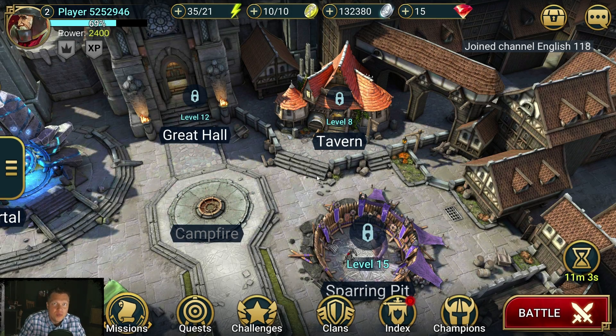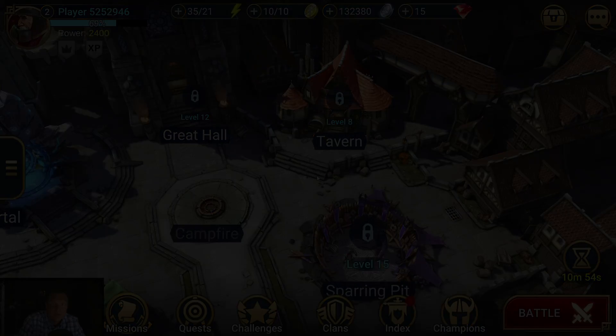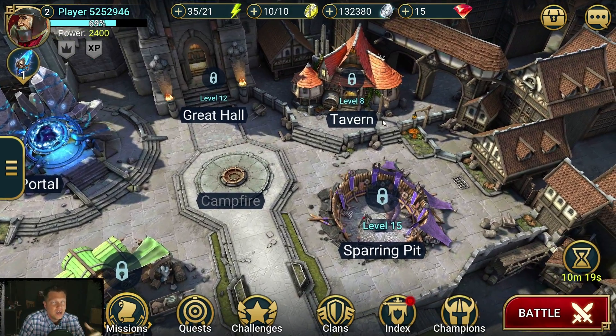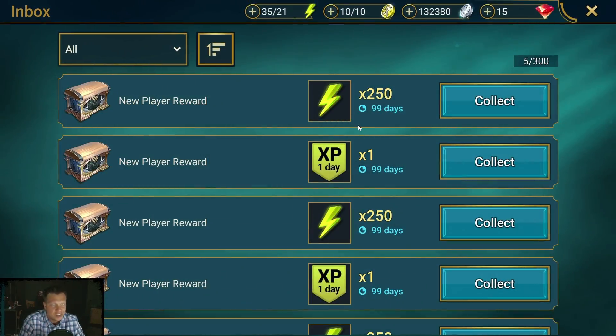Hey, what's up, this is Chosen and this video is going to be how to get a very efficient start on a brand new account — what to focus on and all that for new players. When you download the game, complete the 10-minute tutorial, this is kind of where you're at. I'm on a new account here. As of recording this video I've played the game about 300 hours and I'm about level 50 on my main account, but I wanted to do a video where I start from scratch and show what I would be thinking and doing if I were to restart.